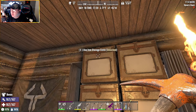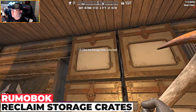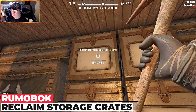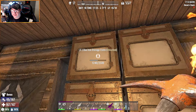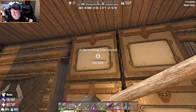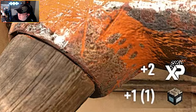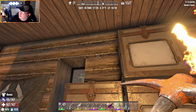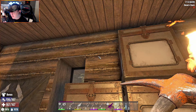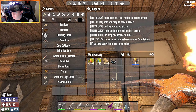The mod is called Reclaim Storage Crates. All you do is come over with your pickaxe — obviously make sure the crate is empty, I haven't tried it with a full one — and just beat it out. Boom, bottom right-hand corner you can see we have a storage crate, and it goes straight into your inventory.